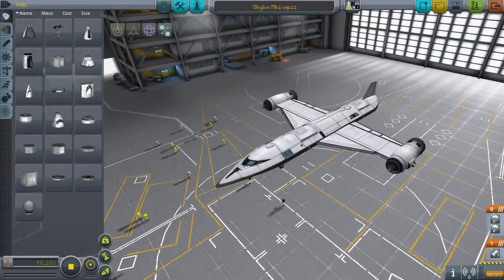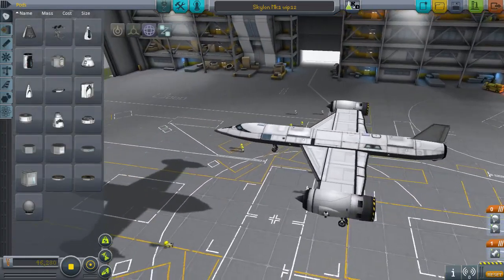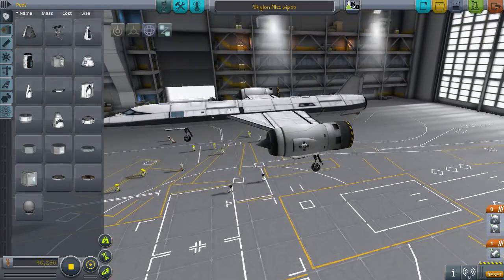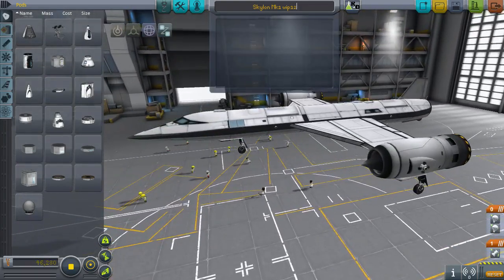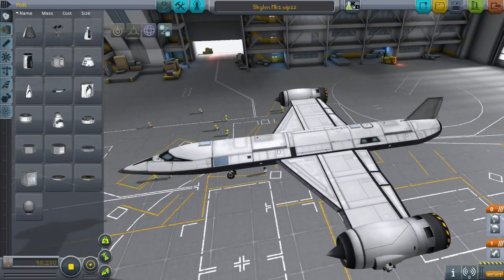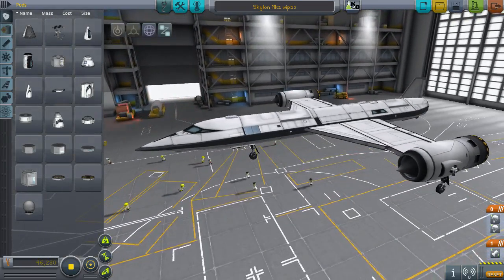Hello and welcome to Kerbal Space Program. Today we're taking a look at a quick mod spotlight and the Skylon, which is a work in progress. This is the 12th work in progress save because I make multiple saves of my craft as I work on them. This is of course inspired by a real-life concept called Skylon — that is why it's called Skylon.